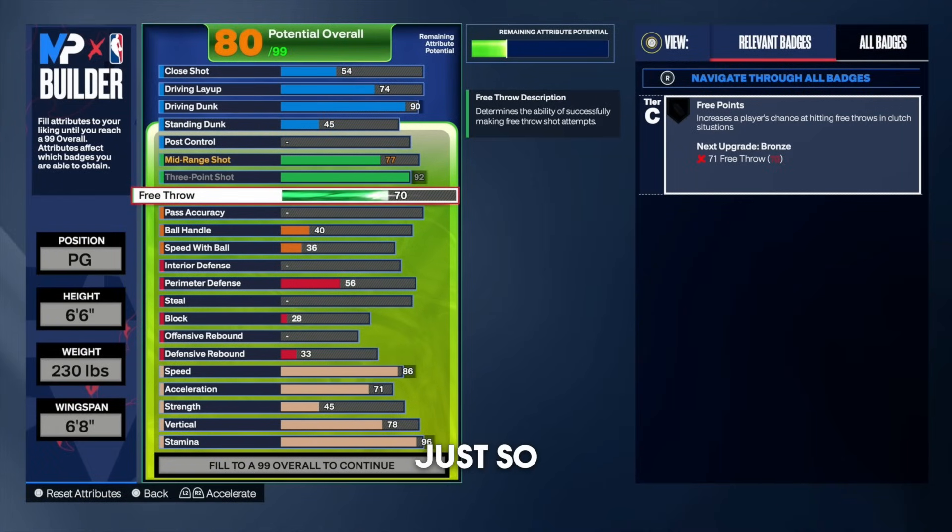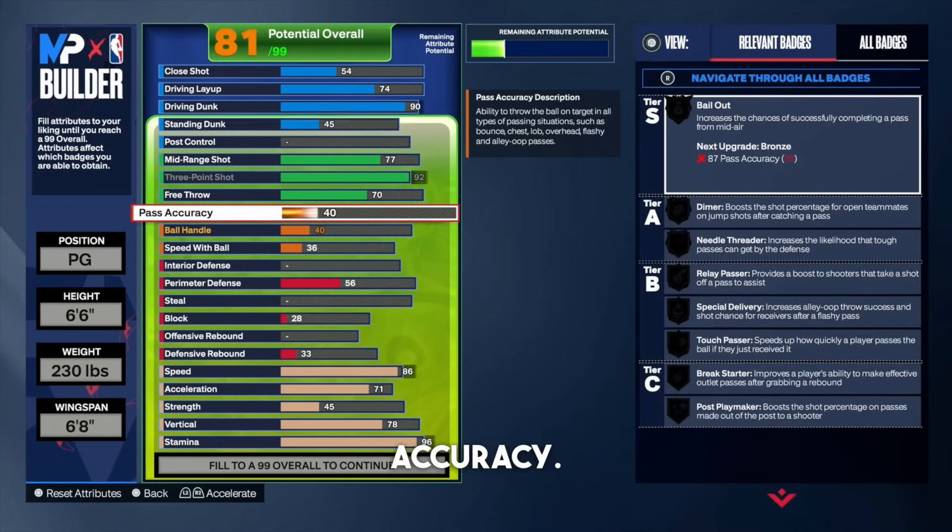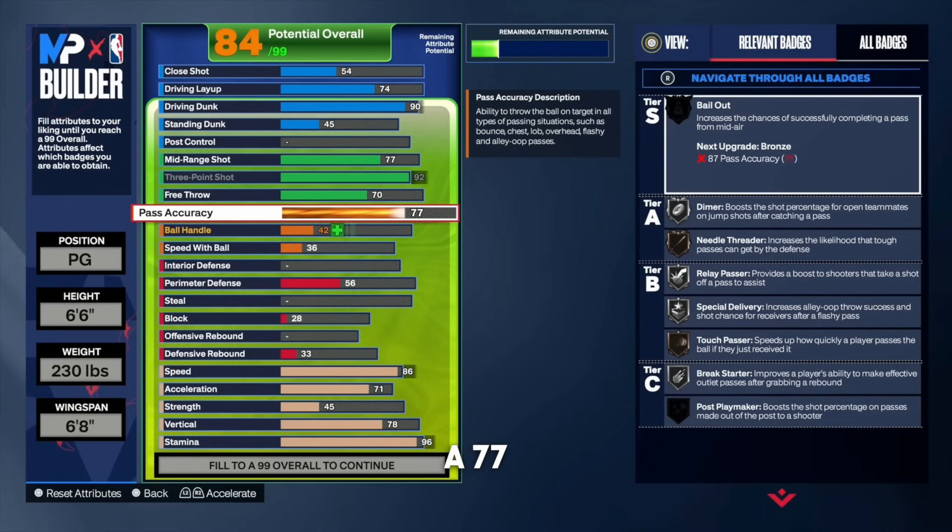Put the free throw all the way up to a 70 so you can hit consistent free throws. Now for the pass accuracy — let me know down in the comments what pass accuracy you're comfortable with. I'm going to be rocking a 77 pass accuracy for 3v3 or 5v5 settings like Rec or Pro-Am. The main reason I'm going with a 77 is so we get that bronze needle threader. A lot of people sleep on that badge — in a 5v5 or 3v3 setting, with 77 pass accuracy and needle threader on bronze, you're going to be able to stun the defender at a high rate. 77 pass accuracy is needed in 2K24.